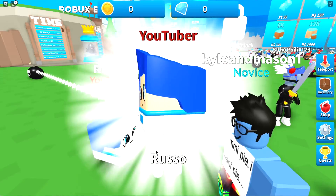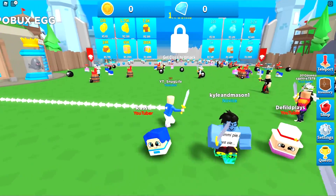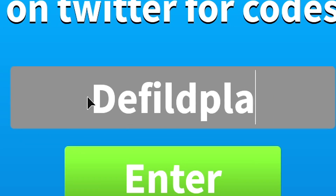The next code I do know is Russo. Use code RUSSO. These are for some starter pets for you guys right here. We got the baby Russo. I'm guessing the next code is DefiledPlays. DefiledPlays.